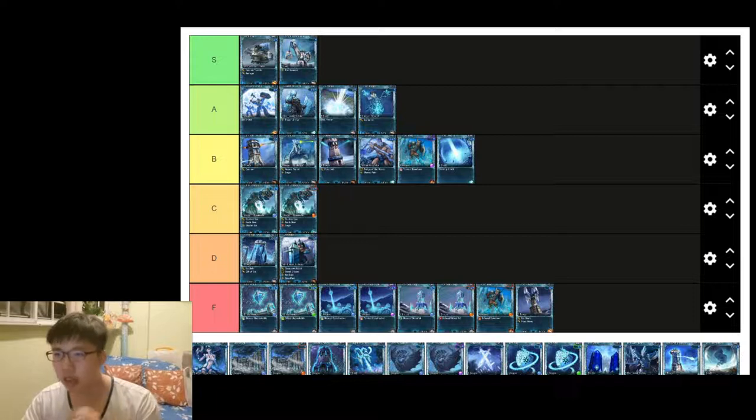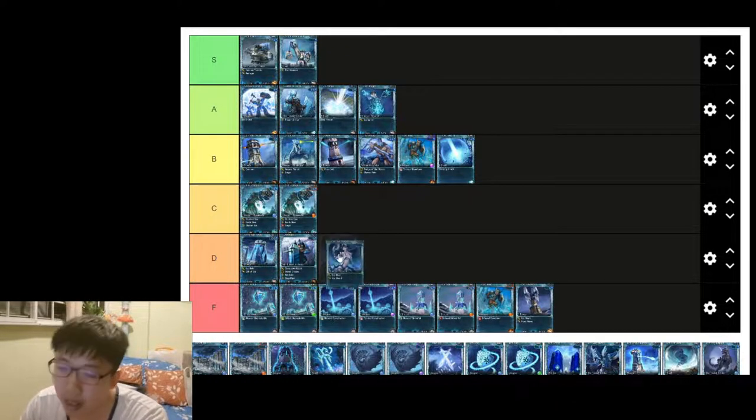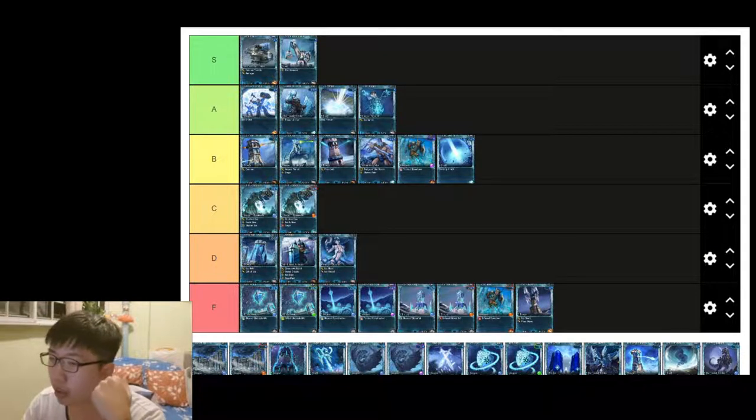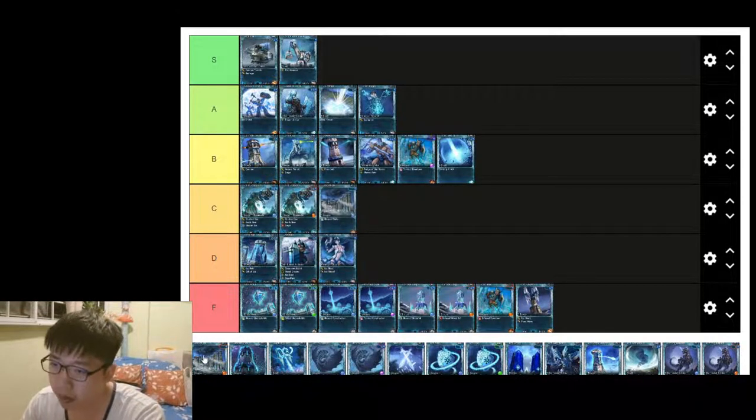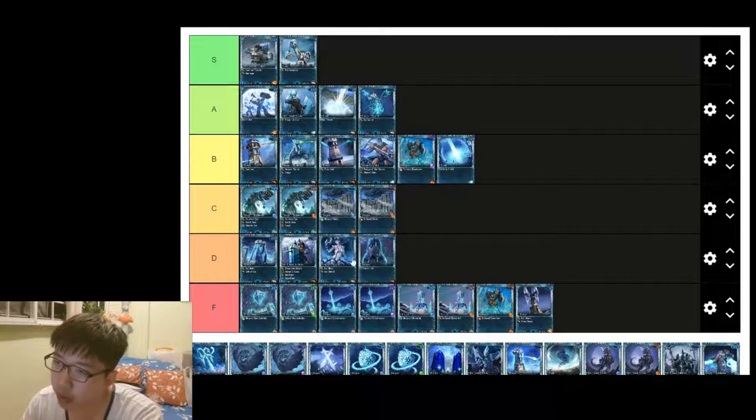Frost Sorcerers is a very situational card, and I don't really use it in PvE — D tier. Glaciation is also situational but more useful for defensive missions like Guns of Lyr — C tier for both affinities. Glyph of Frost is a pretty okay card but Cold Snap does it better — D tier.